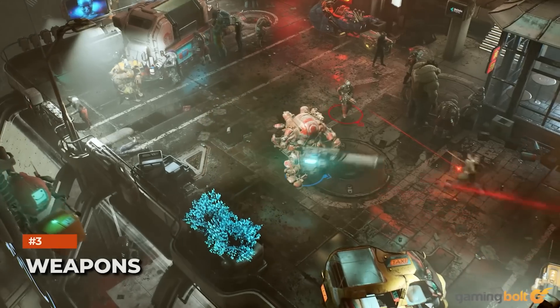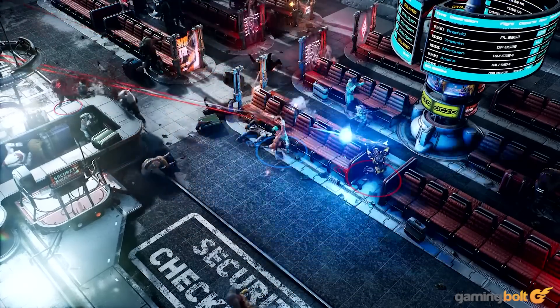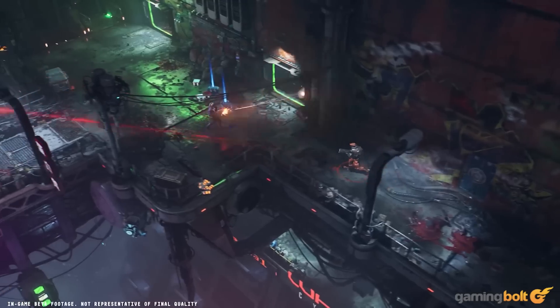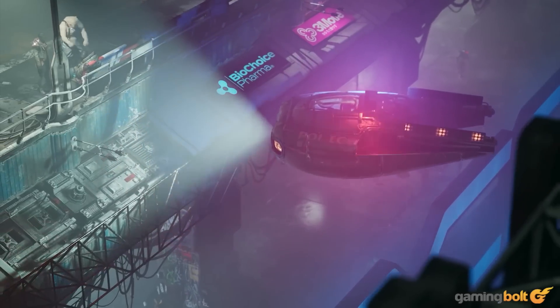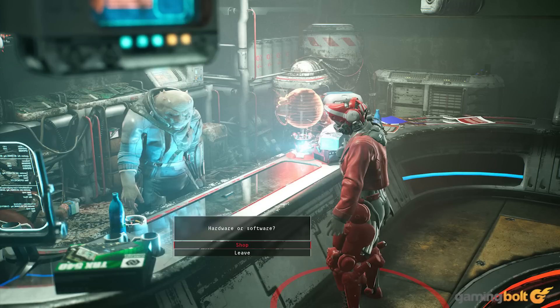Weapons: Neon Giant hasn't outlined all the different weapon types that players can acquire, but there are pistols, shotguns, submachine guns, and assault rifles, along with different types of grenades. Melee combat is also available, and you can spec into augmentations for battering foes with your fists. You can also acquire different armor and backpacks with their own stats. One thing is for sure though — there's no random loot in The Ascent. Everything is handcrafted, though you can expect some more exotic varieties of weapons on top of the regular ones. Weapons can also be upgraded with different resources, and if you venture into more dangerous locations, you'll net even rarer upgrade materials.